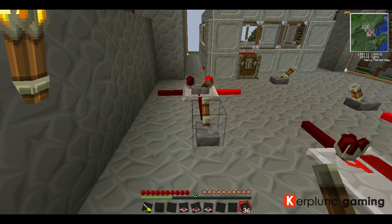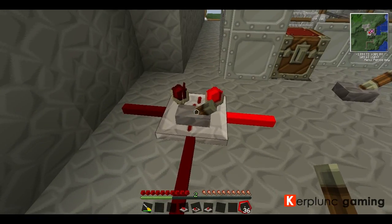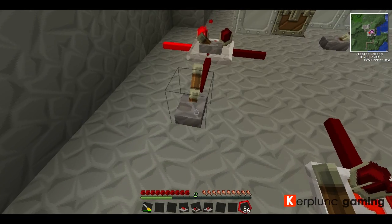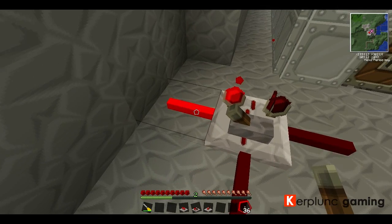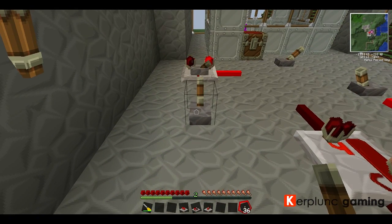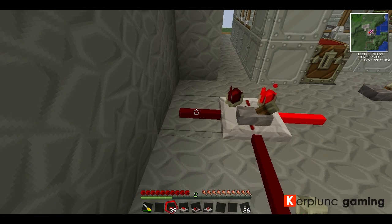This is our toggle latch. When it receives a pulse, it'll change what output it's going to. Send it a pulse, it'll change. You can also manually change this one just by right-clicking it. Very useful. You can send a pulse and turn a state on and off, just like that — which is super cool. You don't necessarily need to have two outputs.